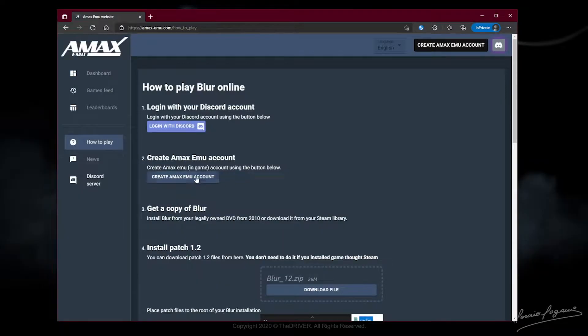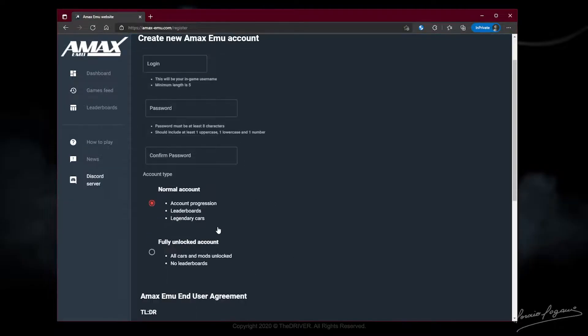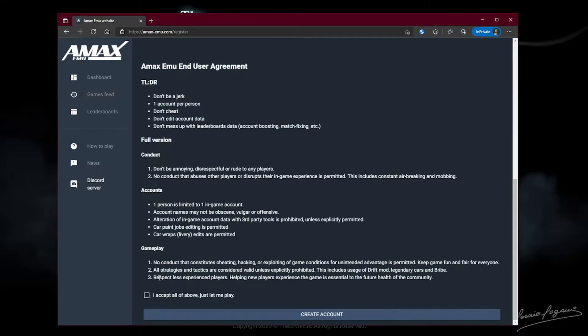The second thing you're going to need to do is create an account under AMAX. You will need a minimum of a five-digit username, your password, and it's very important to choose your account type. Under a normal account, you will have typical progression — you'll earn your way up through the ranks, starting at level one, getting the original intended experience. Or, if you don't want to deal with all that, you can have a fully unlocked account, which will pre-start you as Prestige 10 with a maxed-out account, a full inventory of cars, fully modified, as well as all mods. Read the Terms of Service, hit the checkbox, and create your account.